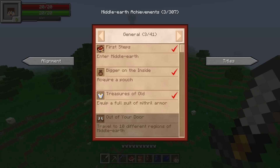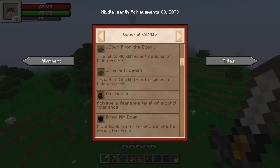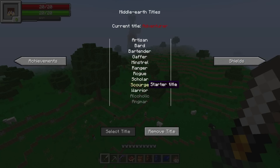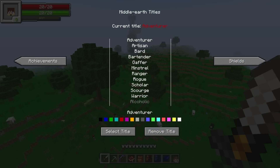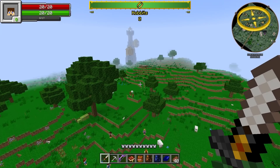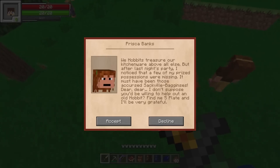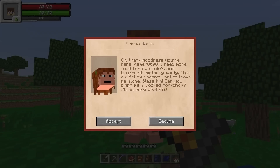Travel in 10 different regions of Middle Earth — out your door, dangerous business. Travel to 20 different regions, 30, 40, 50 — 50 is the max. Achieve a fearsome level of alcohol tolerance — it's not good or bad, all honestly. Kill a bomb-carrying orc before he drops the bomb. Whoa whoa whoa whoa — okay, hey bud how you doing! Thank goodness, Gamer here. I need more food for my uncle's 100th birthday party! That old fellow doesn't want to leave me alone — bless him, could you please bring me six cook pot jars?